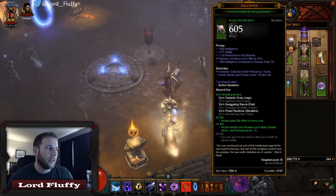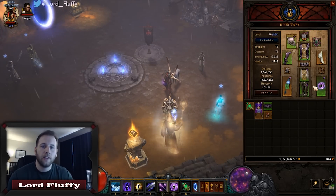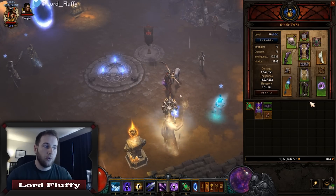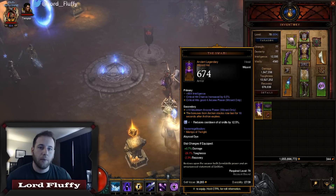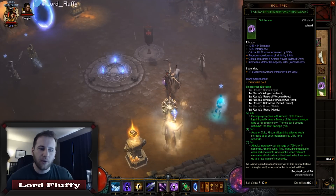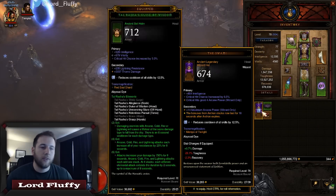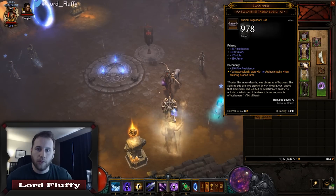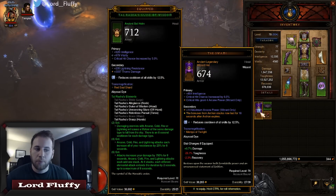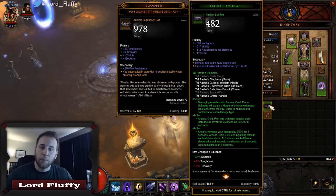I personally like to run just one arcane power on crit, which is on the offhand, because when you're killing elites as fast as you do in this build the dream is that you'd only have to kill one or maybe two elites between every Ingeom proc. I didn't find I really ran out of arcane power with just APoC on the offhand, so I personally prefer to run Fazula's Improbable Chain in the helmet slot. But if you're finding yourself running out of arcane power, the Swami is definitely a great option — though you do lose the vitality.